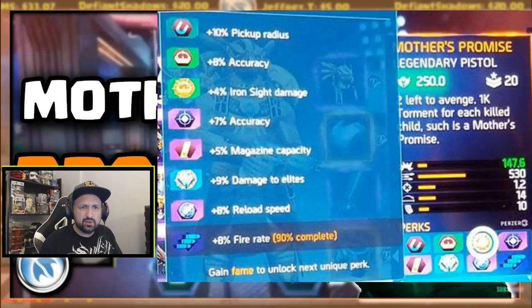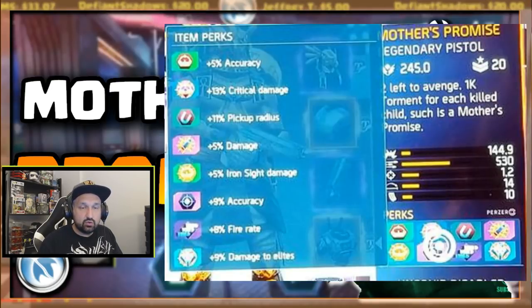As you can see: double accuracy perks, damage to elites, fire rate, reload speed, and 5% magazine cap — not a big deal — a bit of iron sight damage. So the old Mother's Promise does not drop with crit damage or extra damage. Now this is the 245, and as you can see it drops with 5% extra damage and 13% crit damage.